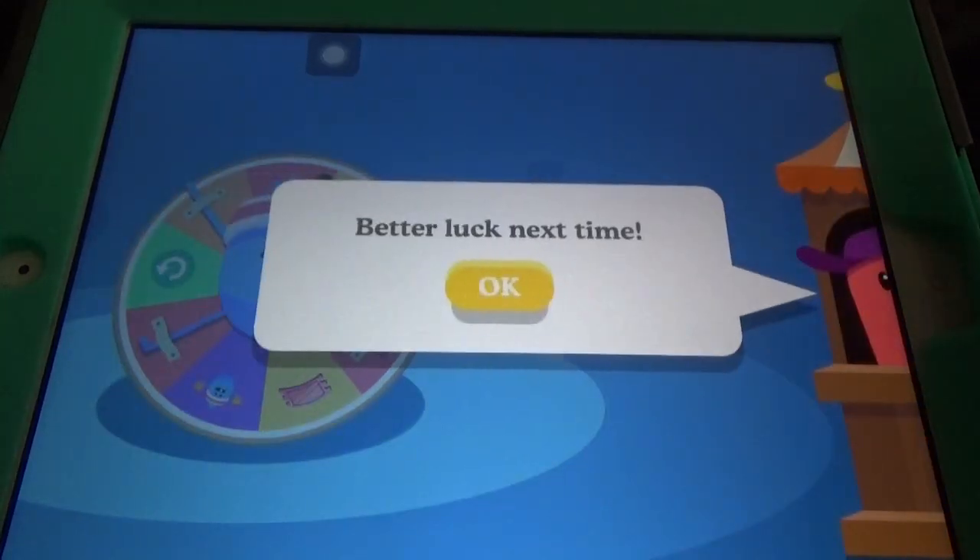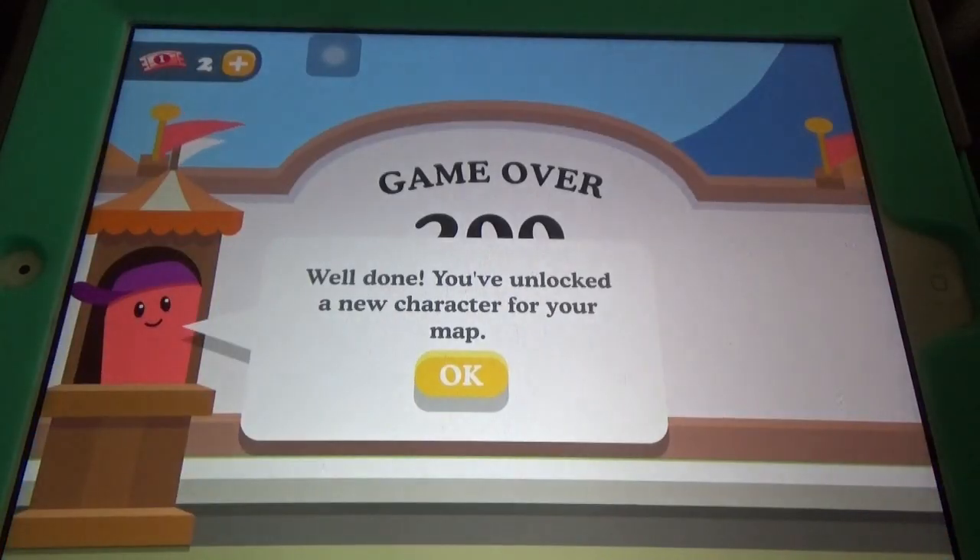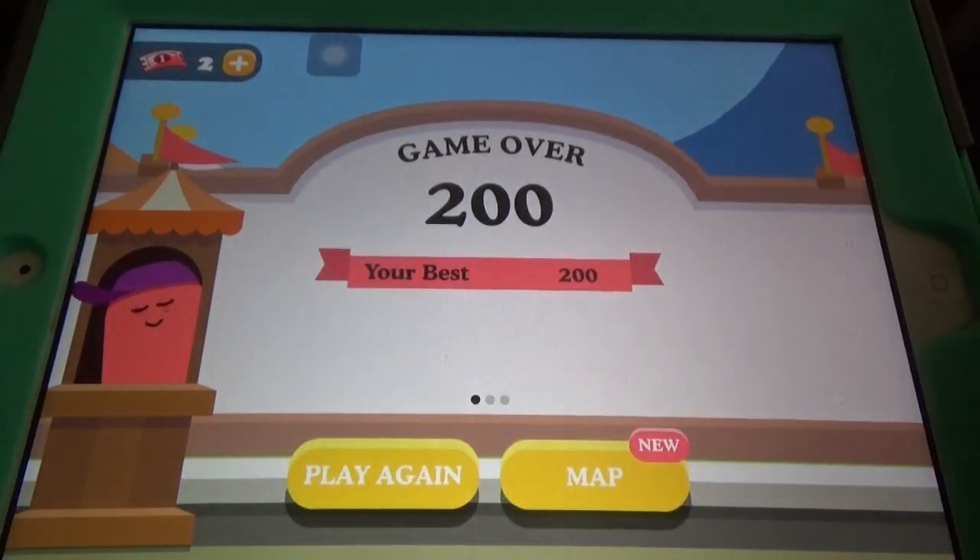Sometimes it says 'Try Again' — no need to worry about that. Then it says you've unlocked a new character for your map.